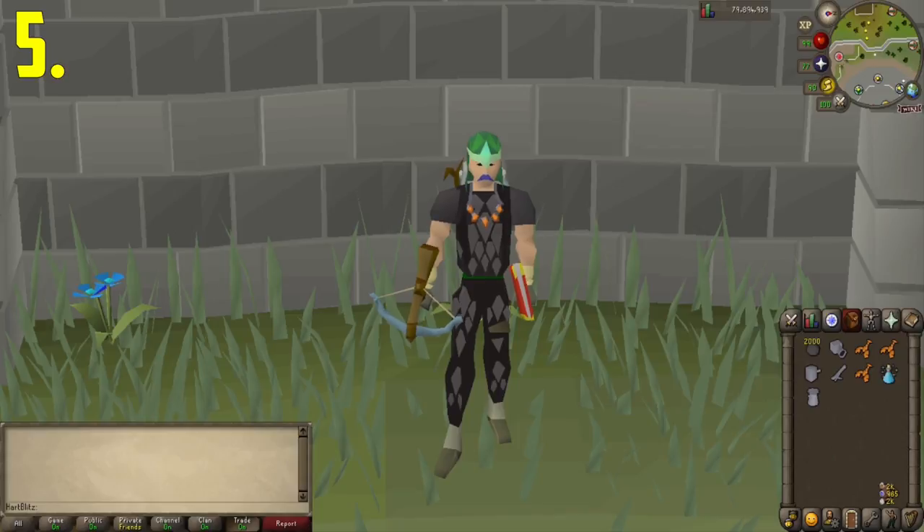The final profitable cannon spot on this video was super popular when I first started trying to make money in game from combat a long time ago, and it is the blue dragons in the Taverley dungeon. The only requirement for this is getting the dusty key, which is super easy to do and you can easily look it up. Additionally, if you have 65 agility and use a summer pie, you can instead use the agility shortcut and not need the key, or you could just have 70 agility and not need the pie at all.